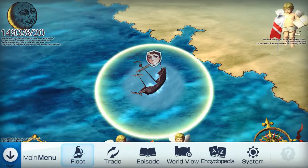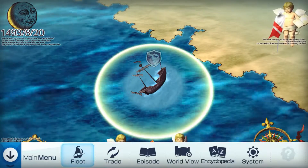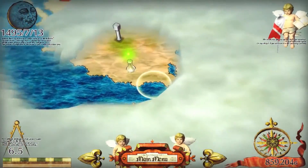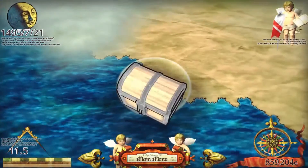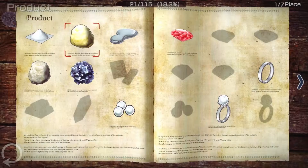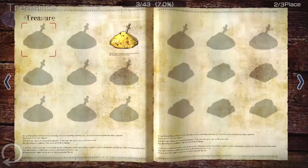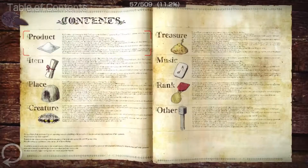Use investigations to discover a variety of treasures. Each treasure you find will be logged in the encyclopedia. Here you'll find other items of interest, such as the places, creatures, and products you've discovered.